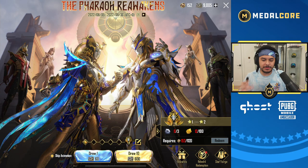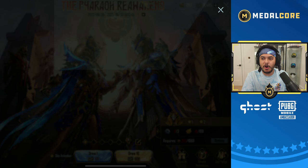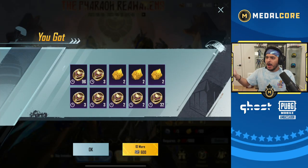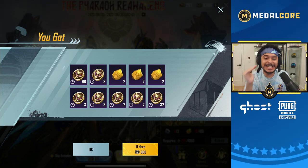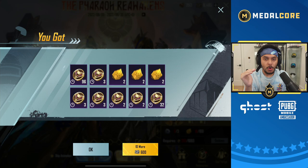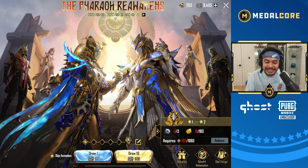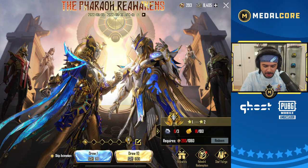Now we have 152 coins. We got 9,000 UC — this is perfect. Let's keep going, I want to try to also get some mythics. We got it again! We spent 40,000 UC and didn't get the Spirit Kitty once, and we got it twice in a row in the first like thousand UC we just spent. And it gave us 96 coins.